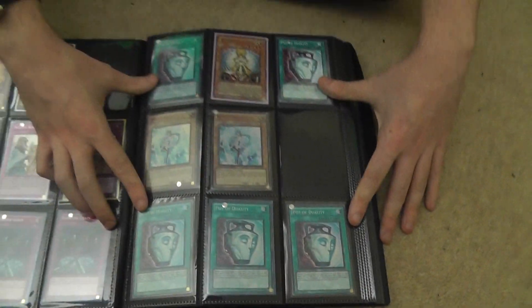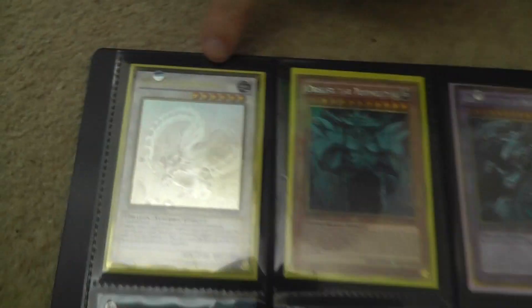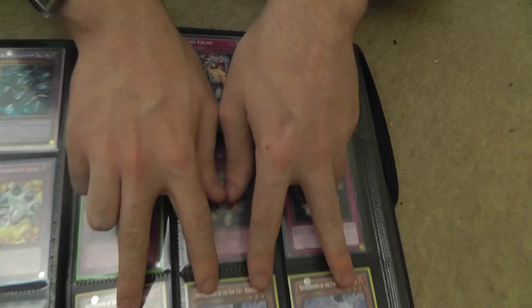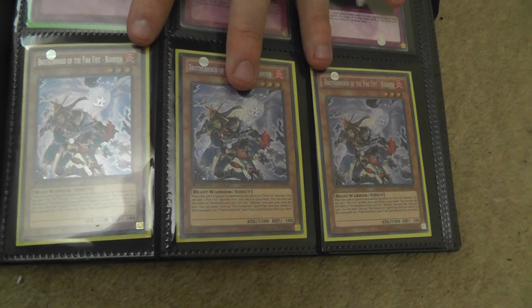Armageddon Knight, Rosemary, three Solemn Warning — very good card — three Phoenix Wing Wind Blast, pretty much a staple. Five Pot of Dualities and two Effect Veilers. Effect Veilers are actually pretty darn good. Then we've got the god card Ultimate Dragon, never-goes-to-rare Breakthrough Skill. Starlight Road — these little babies used to be incredibly expensive. When these were released they were about a hundred pounds each, and now they're pretty darn cheap, but they look nice in secret rare.